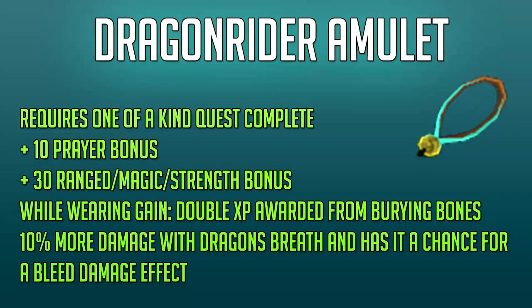Next up is again a situational amulet — the Dragon Rider Amulet. This requires you to complete the One of a Kind quest, and it gives you a plus 10 prayer bonus and a plus 30 ranged, magic and strength bonus, making it a hybrid amulet. While wearing this amulet, you gain double the experience from burying bones or crushing them with a bone crusher, which is amazing if you're camping frost dragons purely for the prayer experience. It also gives you 10% more damage with the Dragon's Breath ability, and you also have a chance it will activate a bleeding damage effect on your opponent.